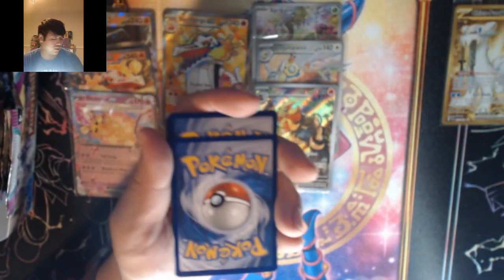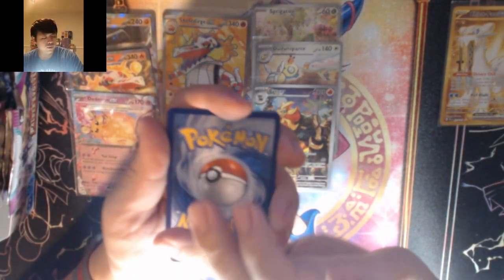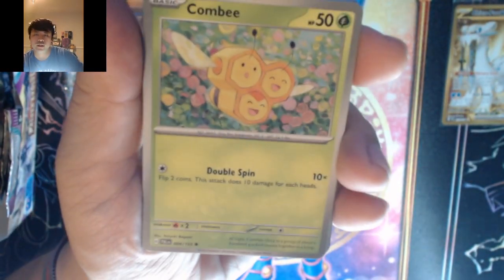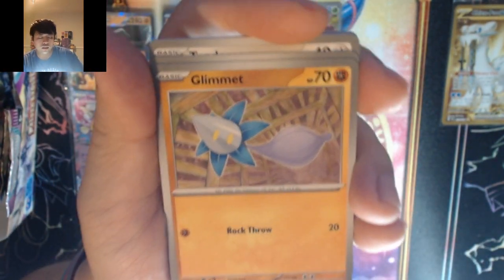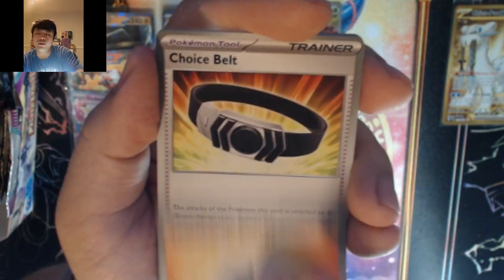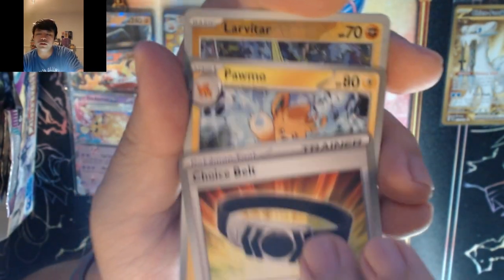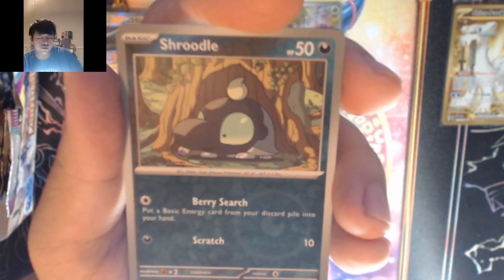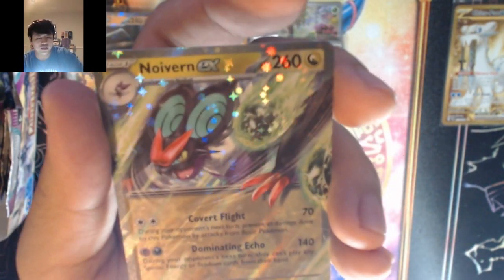Next code card — dark energy and it's electric. Combi, Klefki, Frigibax, Tandemaus, Therapeutic Energy, Choice Belt, Fuecoco, Larvitar, Strudel — into Noivern EX. Our second one I believe.